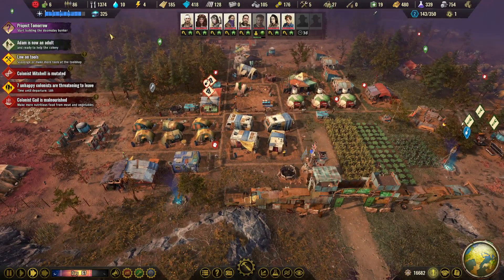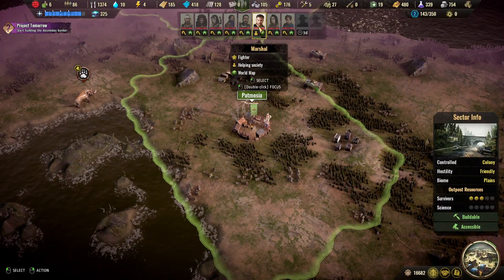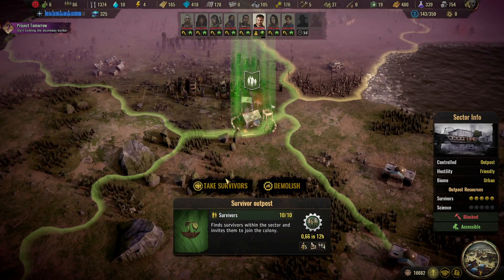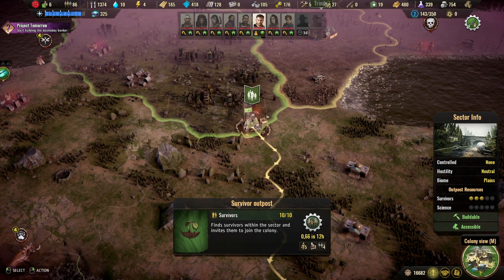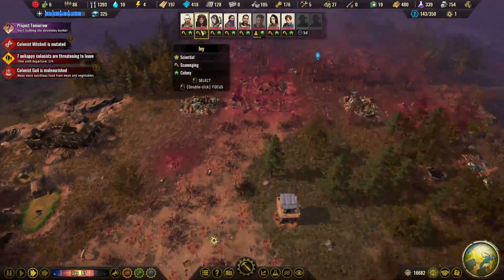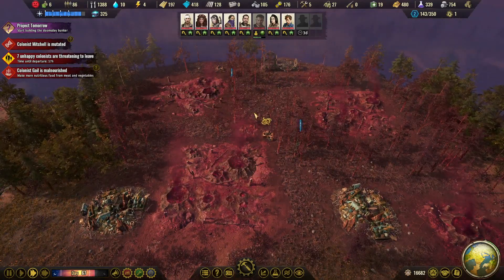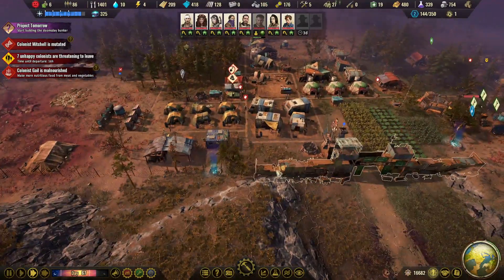Food is no problem right now — maybe later on, but not right now. We don't have a lot of people on the map, that could be something to work on. We have 10 survivors ready to join us — let's take them in. We also have creatures going around and other stuff to do on the map, but right now I'm happy that we have these people here to take all of this apart. They're doing a good job at it.